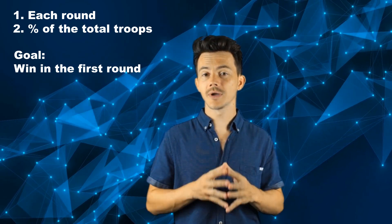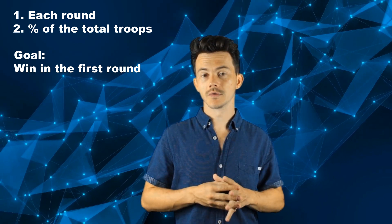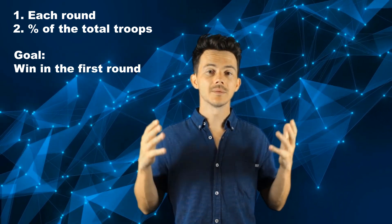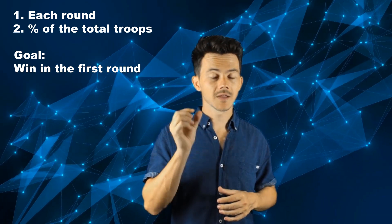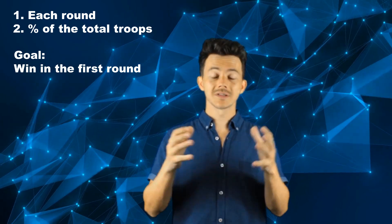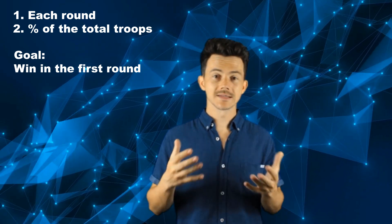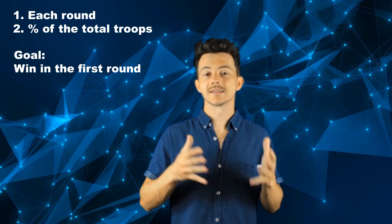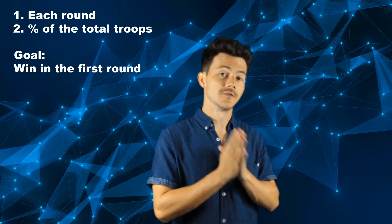You need enough damage and enough burst to do it in the first round. That way you only get one round of poison damage, and even if the percentage is at 95% you still have that 5% left to win the battle. Now the damage itself won't be enough — you also need speed. It doesn't matter to have a hero that can deal a lot of damage if it takes a long time to do it. We need it in the first round.